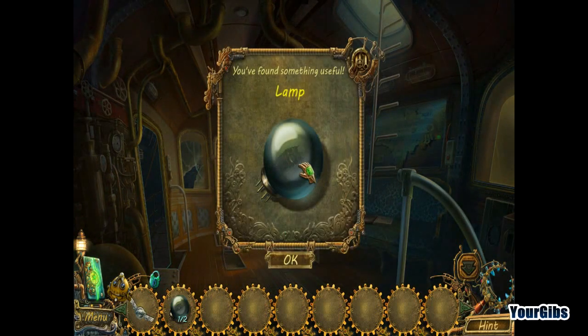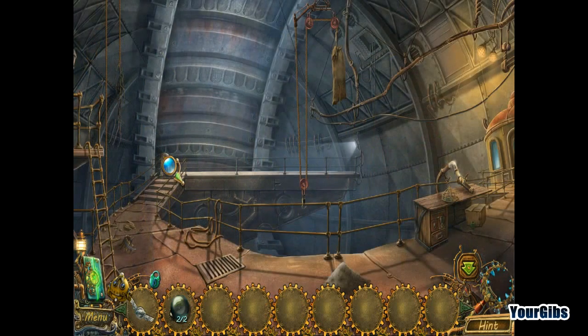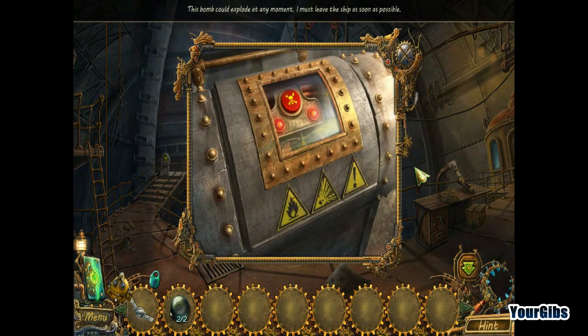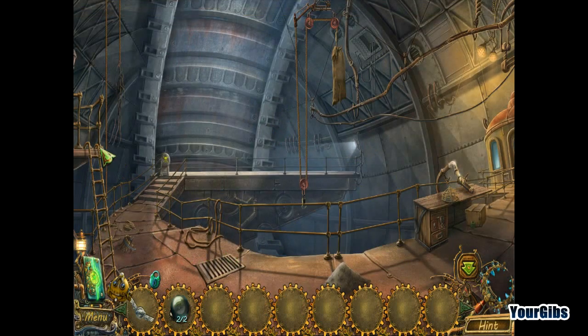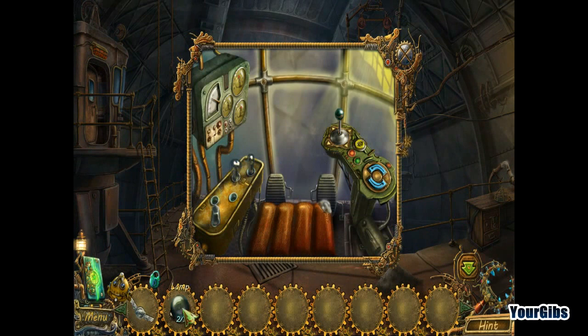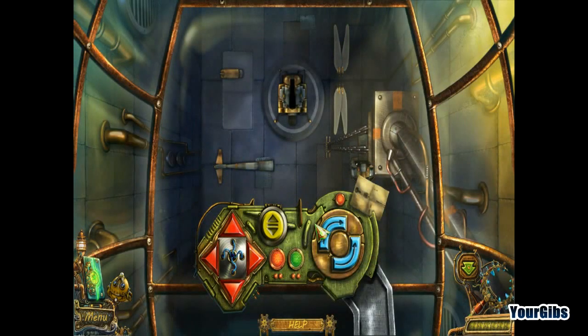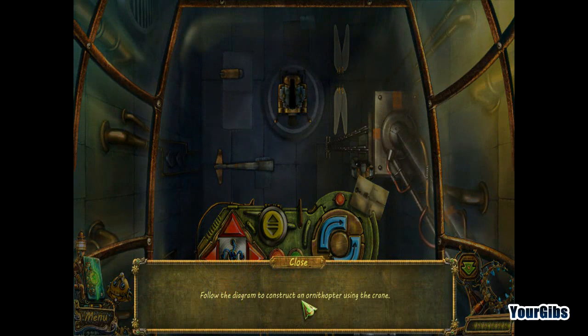We're under a bit of a time constraint here, because there is a big giant TNT bomb right here. That's going to blow at any moment. So we have to go over here — I'm assuming we're going to have to crane it somewhere. Let's put our bulbs in there. Here we go, now we have a joystick. Right into the puzzles.